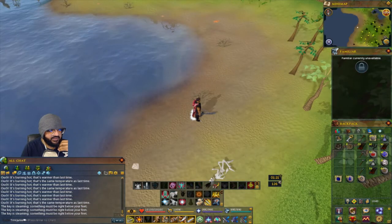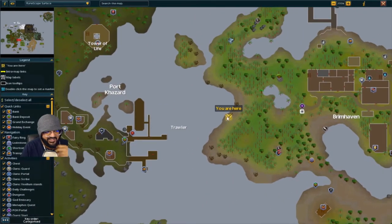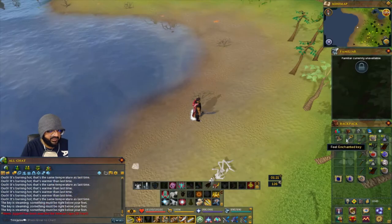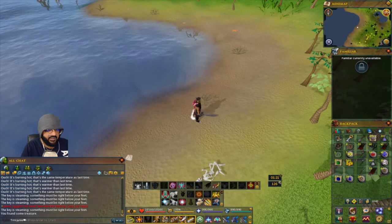For the Brimhaven one, go from the Karamja lodestone and head all the way west toward the bank of the beach. From the player-owned home portal, go directly west. There's a little skeleton for reference — dig and there we go.